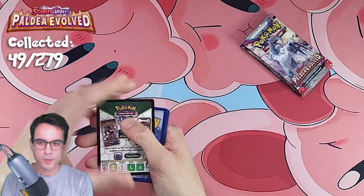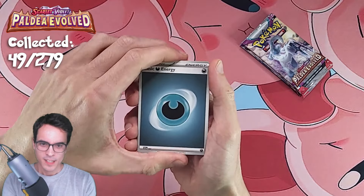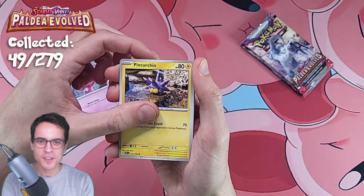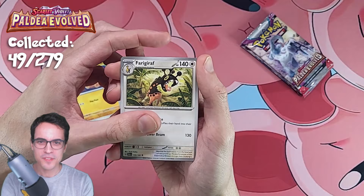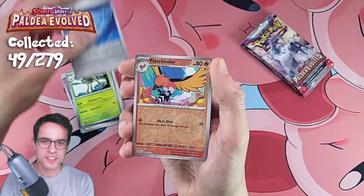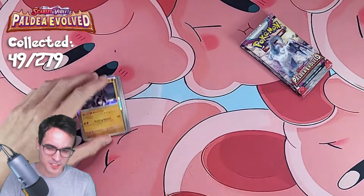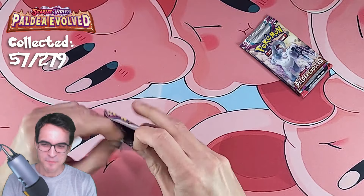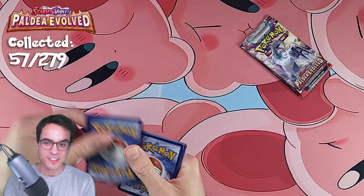A bit surprising. Dark Energy, a Quaxly — one of the starters. Tinkatink, we've got a Fidough, Makuhita, a Farigiraf, Azurius, Spidops, Jet Energy Reverse, Flamigo Reverse. And we've got another Garganacl Holo — is that gonna be Paldea Evolved's common Holo? That's our first repeat Holo, so that's certainly a possibility.